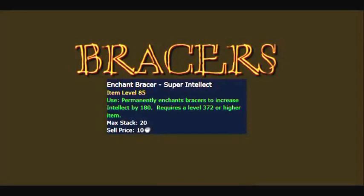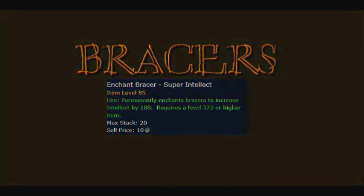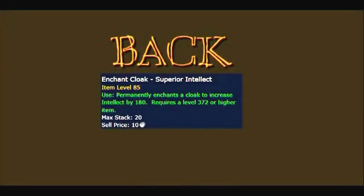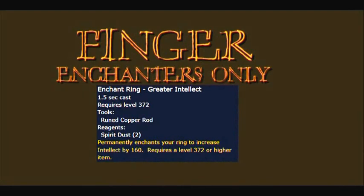Bracers, Super Intellect. Legs, Greater Pearlescent Spell Thread. Back, Superior Intellect. Finger — if you're an Enchanter — Greater Intellect.